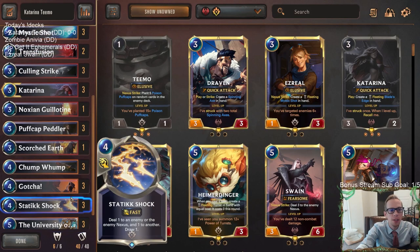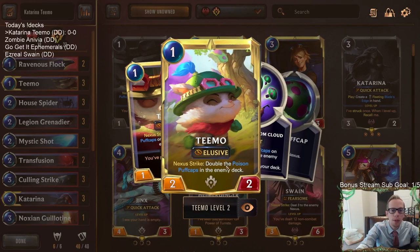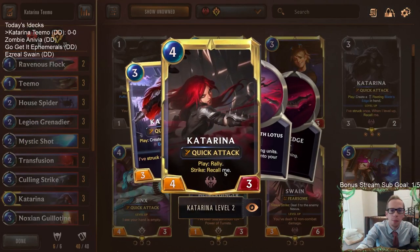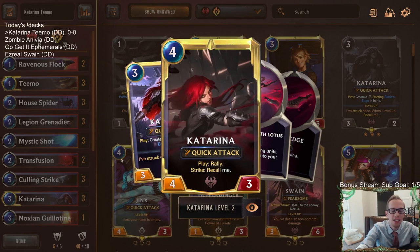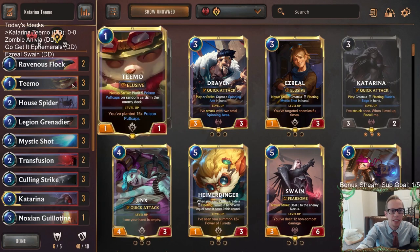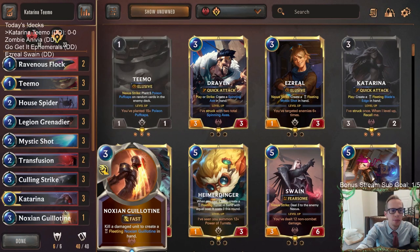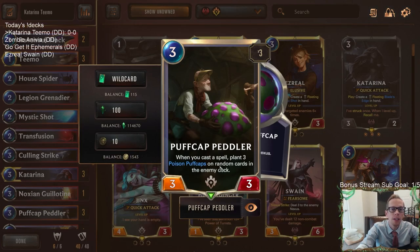So basically when you have a leveled-up Teemo and you hit the opponent with it, you get to double the puff caps in their deck — which sounds pretty awesome. But what if you could do that more than once in a turn? We have Katarina in here that we can play, rally, and hit their nexus again, doubling the poison puff caps again. That's the synergy between Teemo and Katarina. Puff Cap Peddler is probably going to be the most important card in our deck.